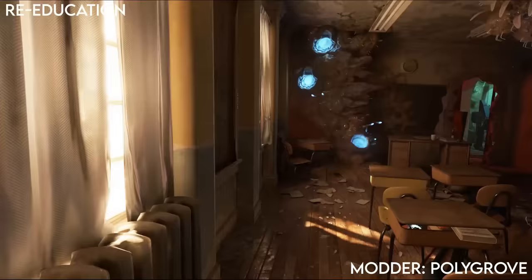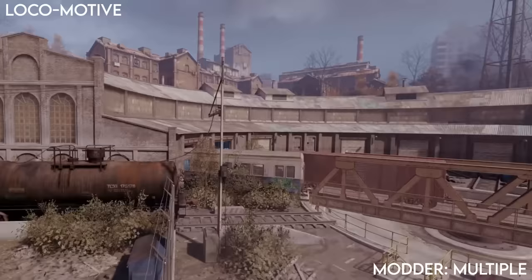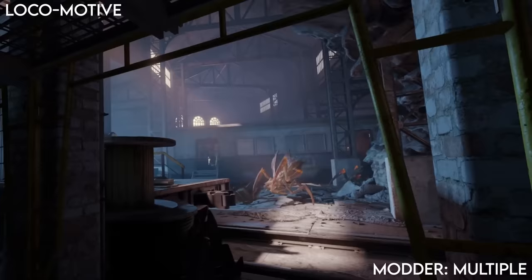Another new level is Re-education, which also has custom voice work for both Russell and Alex. This is shorter, about 30 minutes, and takes place in and out of a school. This has some of the most creative level design that I've seen, and it was really enjoyable even after playing so many other custom levels.